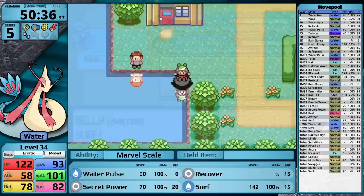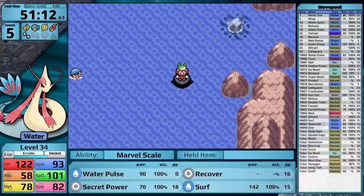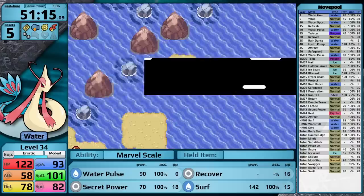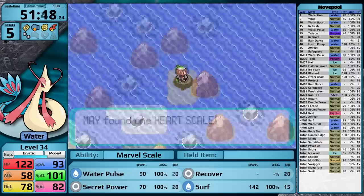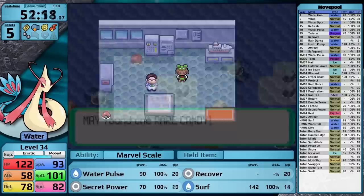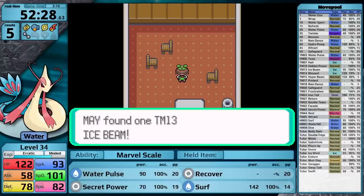After that, I surf across this little lake in Petalburg City to grab a rare candy, and then I surf south towards Dewford Town. I did just unlearn Refresh, so I might as well pick up another Heart Scale just in case I need it later on. There is one on this small little island. You need to be standing on the upper spot and then talk to the northern spot, and there's a hidden item here which is the Heart Scale. After that, I continue my surfing, and just outside of the abandoned ship, there is this little rock area where you can find a rare candy. After that, I head into the shipwreck, grabbing the Storage Key, and this allows me to access the storage room where the TM for Ice Beam can be found.